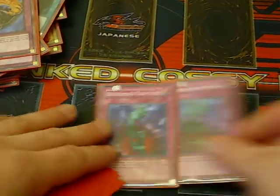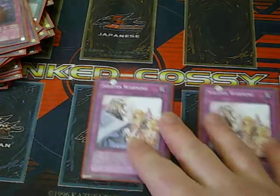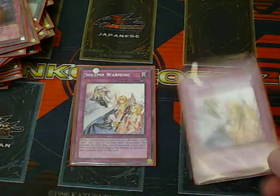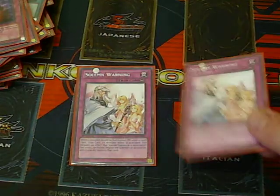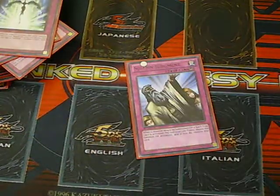Double Bottomless Trap Hole, pretty standard. 2 Warning — obviously this will be going down to one on the ban list, the plan is to probably replace it either with a Compulsory or an Onslaught, undecided yet. We have a Starlight Road and a copy of Solemn Judgment. That's the main deck.